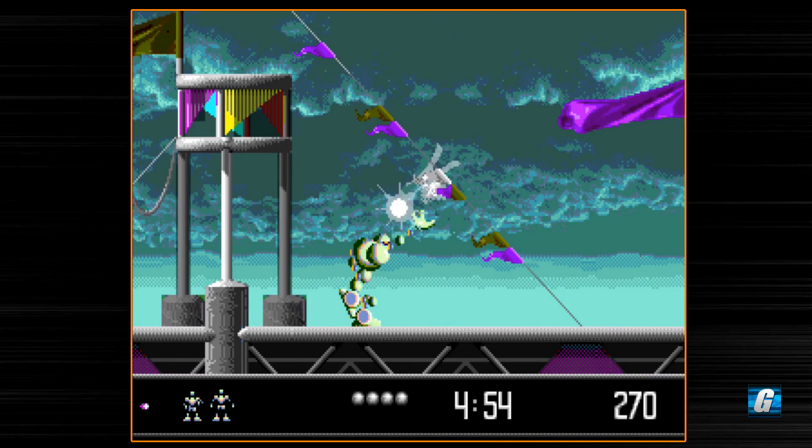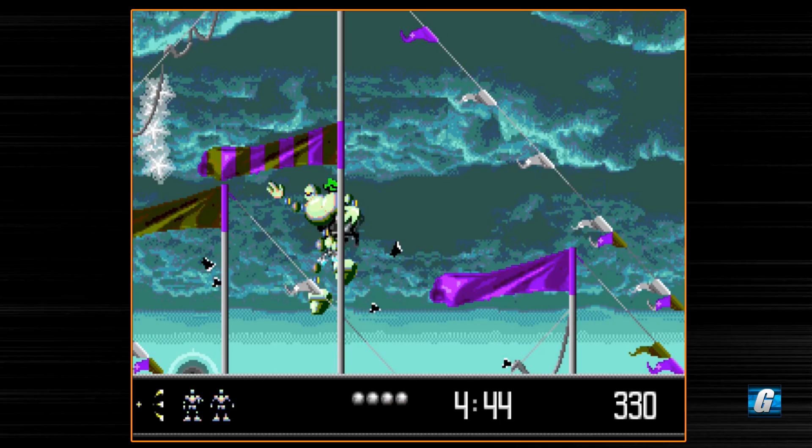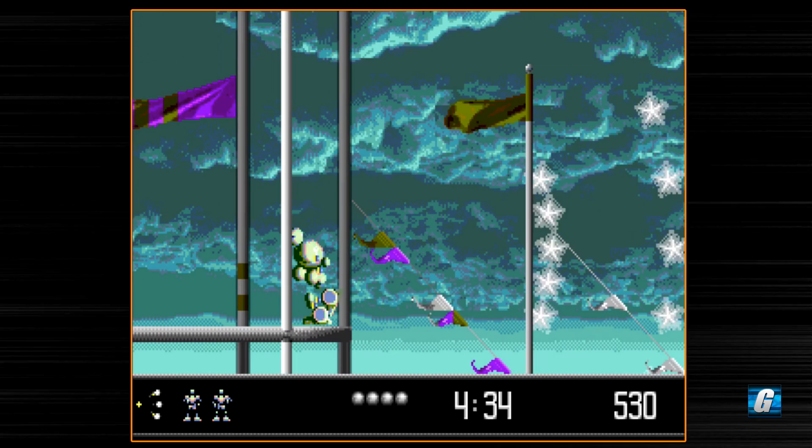You press the B button here to fire, and Vectorman can also duck and shoot. He can also shoot in all eight directions. One thing that's really nice about this game is that he can constantly run and shoot at the same time, so you don't have to just stop and shoot like you do in some other games. Vectorman can have a really nice flow to it where you can just run and gun your way through the game.